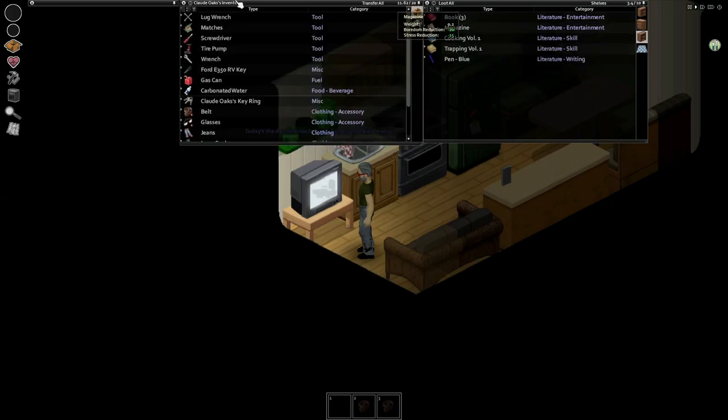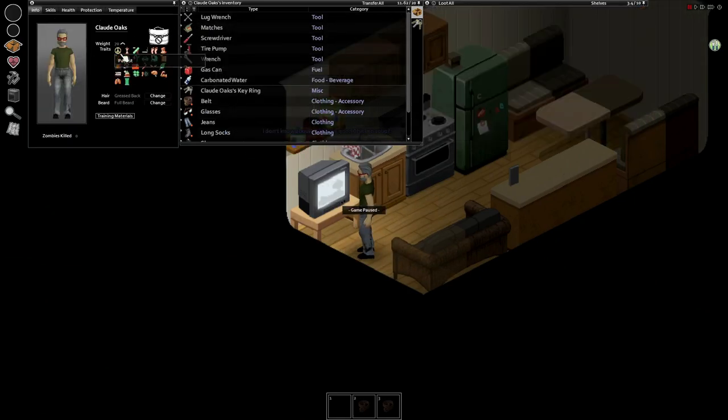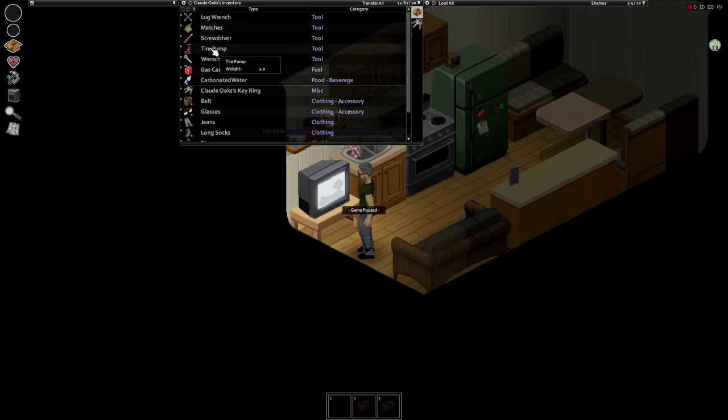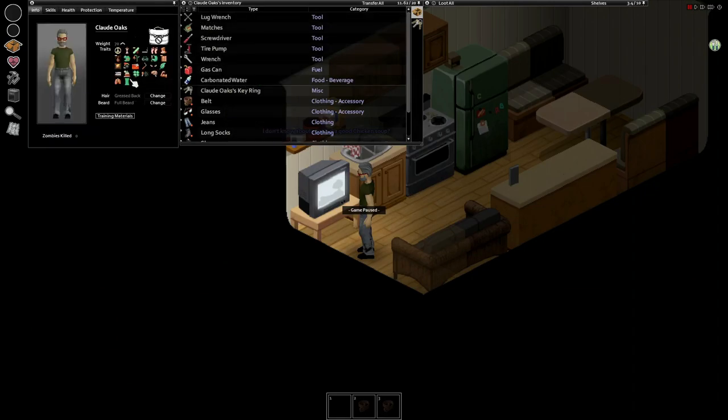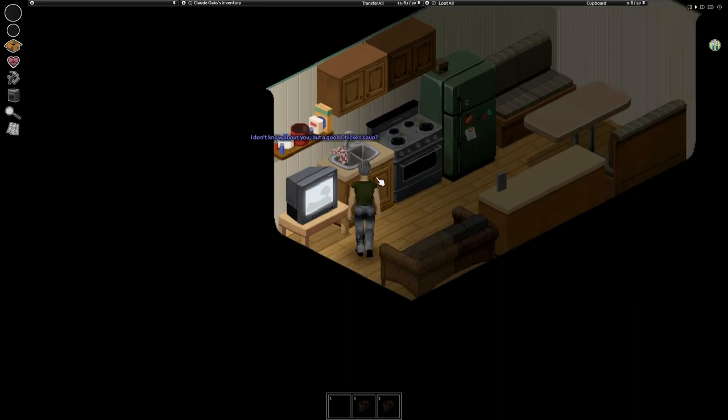We could potentially leave the park key there. Let me go over the traits we have: we've got Unemployed, and I've added an extra trait mod so we start knowing how to use generators, which is going to be nice — hopefully we can connect a battery charger. We also start with Vehicle Nomad Tools: a lug wrench, tire iron, wrench, and gas can. And RV Nomad, which actually gives us the RV.